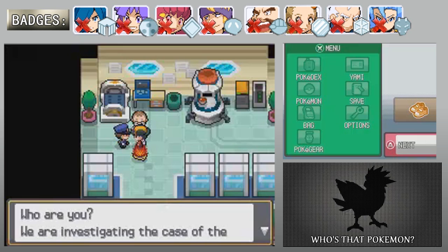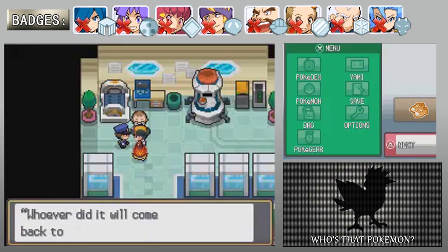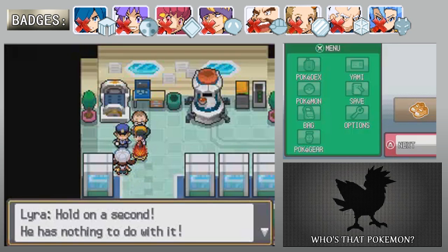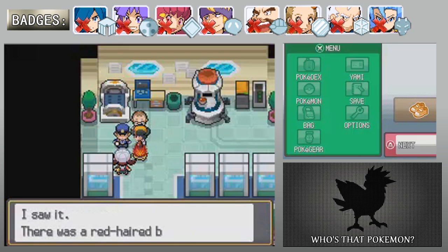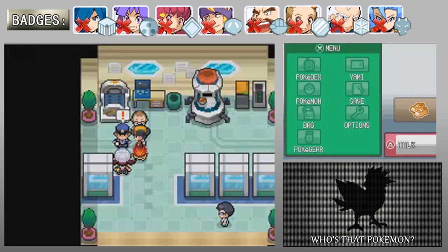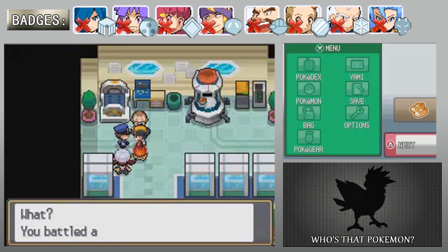We are investigating the case of the missing Pokemon. I told you — rule number one: whoever did it will come back to the site, so you must be the one who did it. Hold on a second — he has nothing to do with it. I saw it: there was a red-haired boy looking into the building. What a slow police officer.